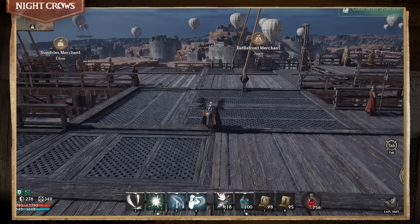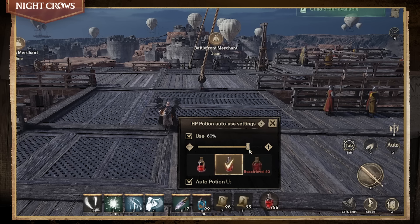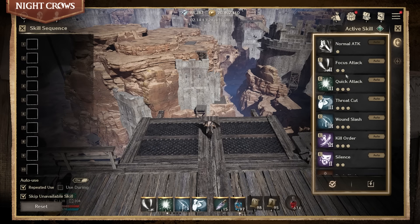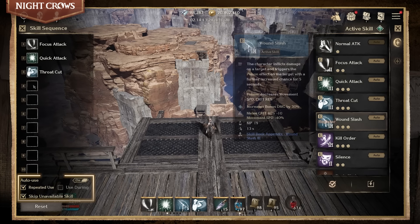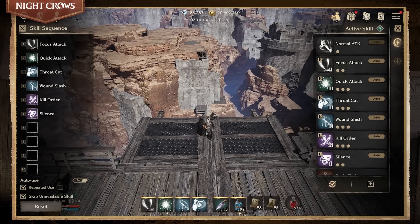Once you have registered them to the quick slot, you can use them by simply tapping the quick slot, with keyboard shortcuts or auto-use settings. Drag the register slot downwards to activate auto-use. HP potion settings are available with the icon at the far right. Skills are available not only with the quick slot but also with skill sequence and auto-use settings. Use whichever one to customize it the way you want.